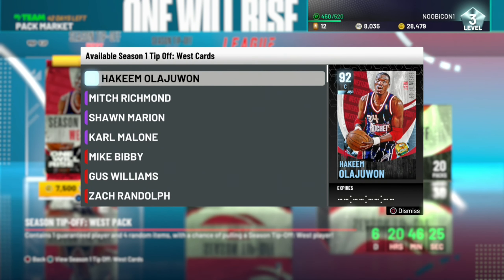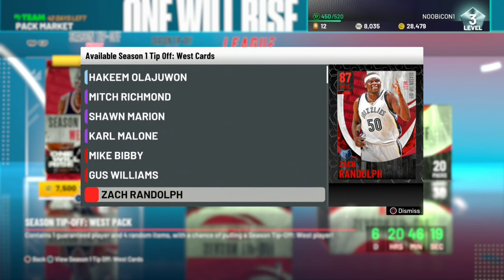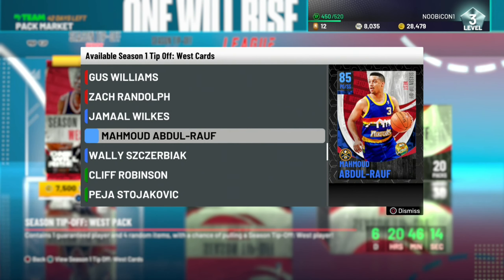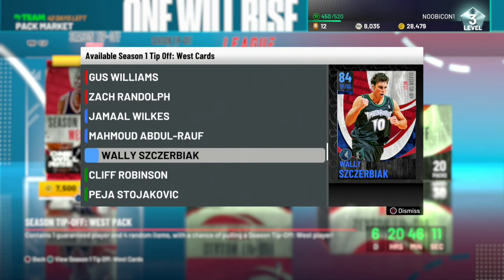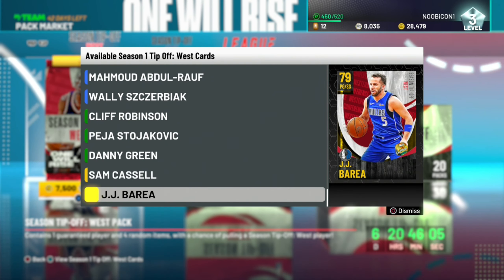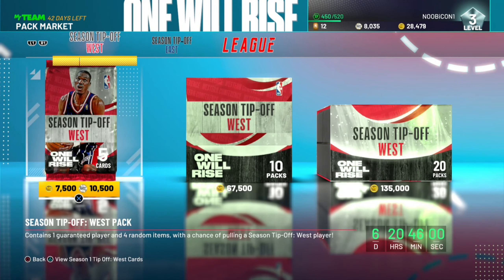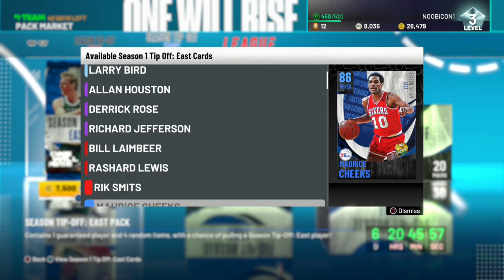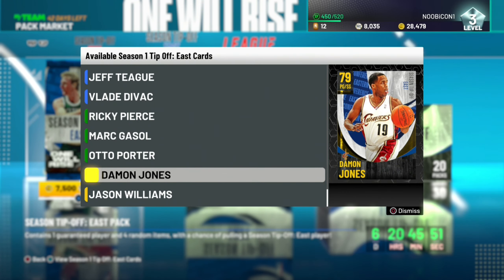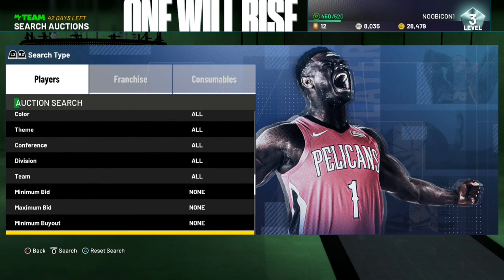These are the cards you can pull from the West packs: Hakeem Olajuwon is a top prize, then Mitch Richmond, Sean Marion, Karl Malone, Mike Bibby, Gus Williams, Zach Randolph, Jamal Wilkes, Mahmoud Abdul-Rauf, Wiley Zerviak, Cliff Robinson, Paige, Danny Green, Sam Cassell, and JJ Barea. Sam Cassell and JJ Barea would probably be the easiest to get, though they're still going for a pretty high price. For the East, there's Jason Williams and Dan Jones.